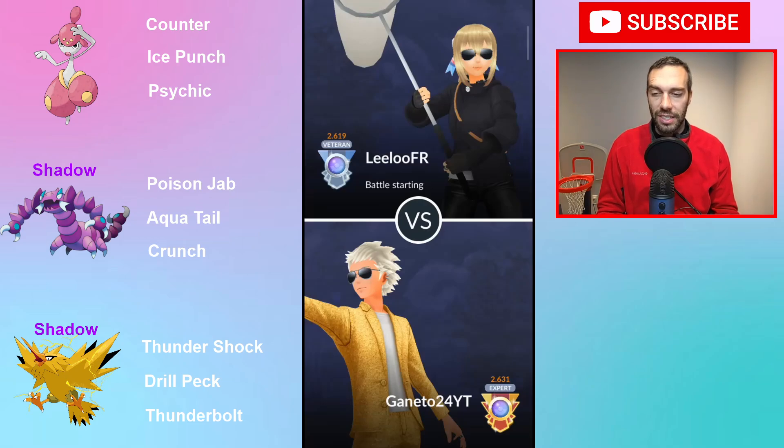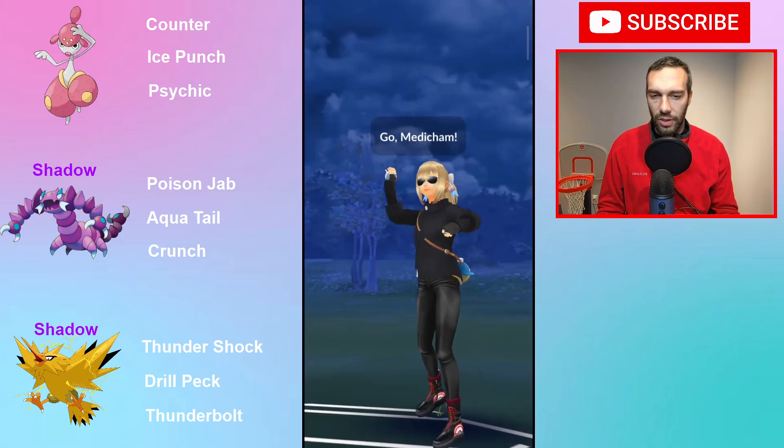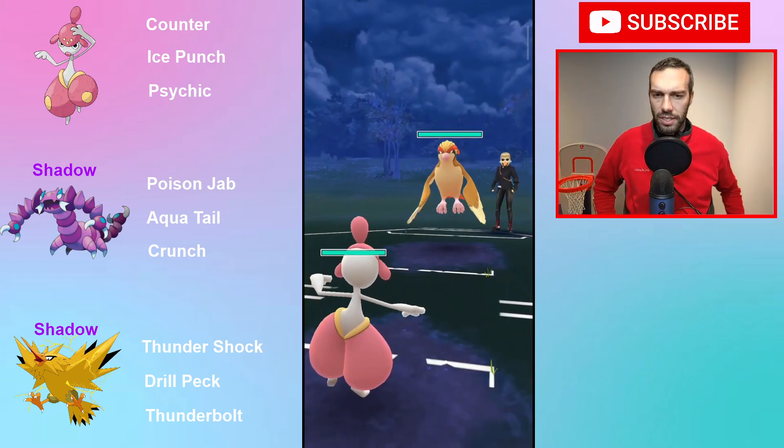Really weak to Galarian Stunfisk, which is why you have to pair it with something like Metachamp - makes sense. And Drapion's a safe swap. I'm interested to see how it is, because a couple people have commented about Drapion's safe swap as one of the best safe swaps now to deal with everything that is in the Great League meta. So I'm interested to see how you do here.